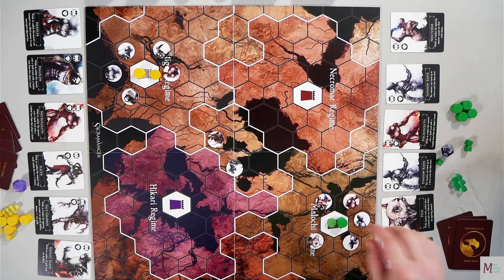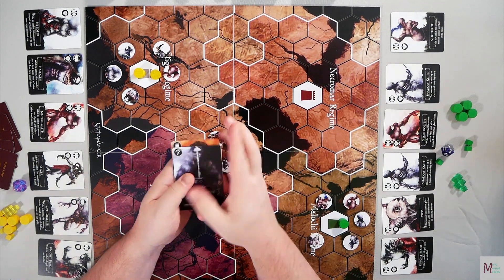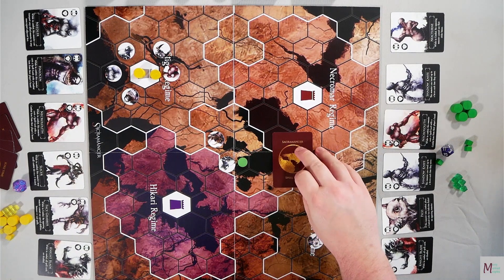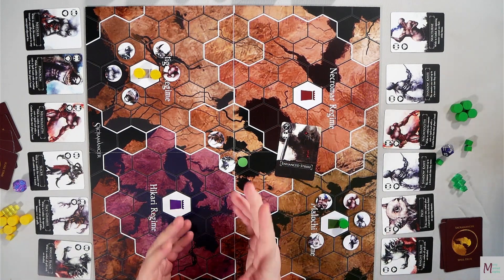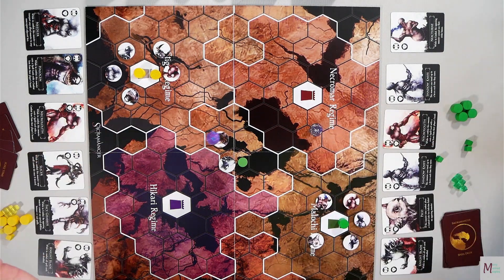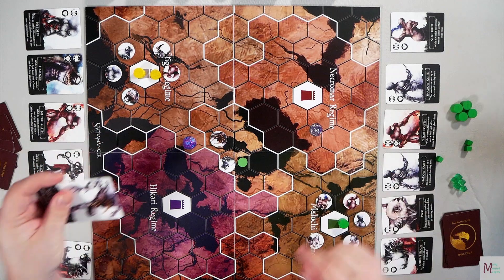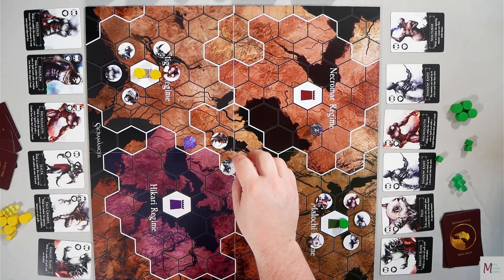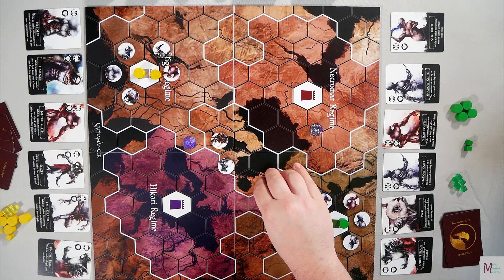How combat works: if the monster is able to cast spells, or if your Sacromancer is involved in the combat, you will look in your hand and can play cards with the attack symbol on them. Each person puts one card face down, then they reveal them and carry them out. If they have the axe icon, they increase your attack strength. If they have the shield, they increase your defense. If they have words on them, you follow the action listed. You then do opposing d12 rolls — the attacker adds their axe value, the defender adds their shield amount. Whoever has the highest total wins, and the losing monster is removed from the board. If a Sacromancer loses, he goes back to the nearest sanctuary token, or back to his citadel if no sanctuary is available.